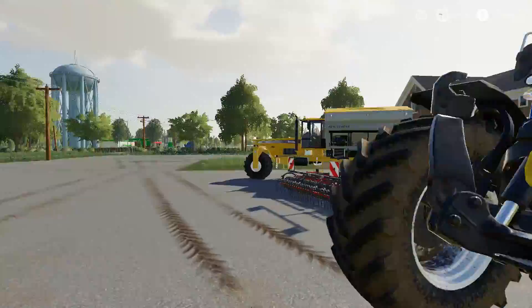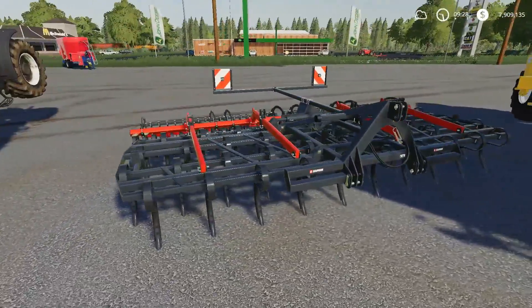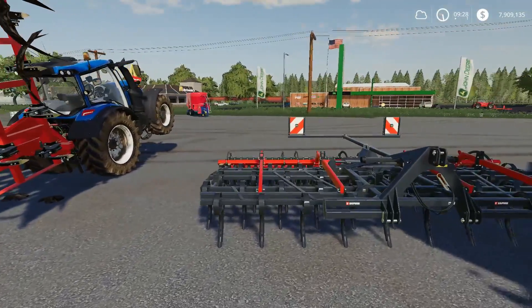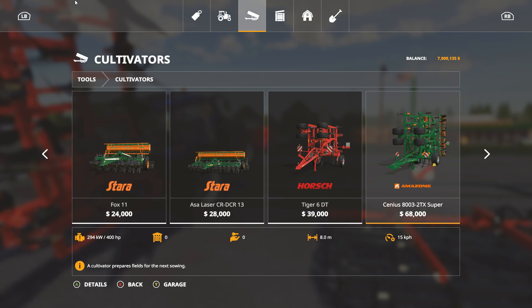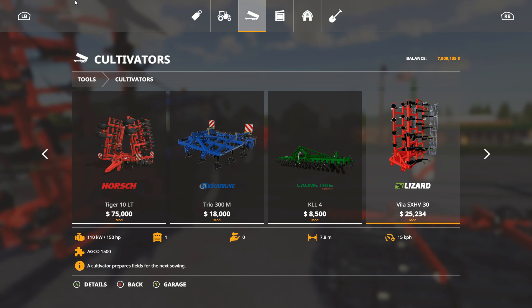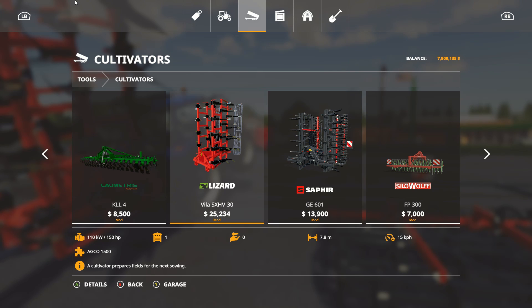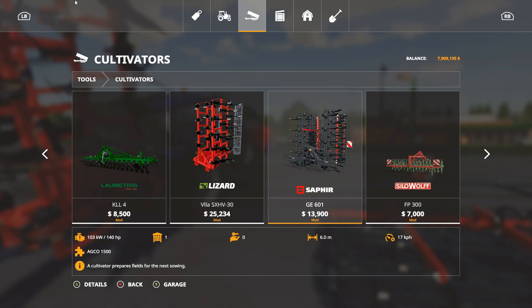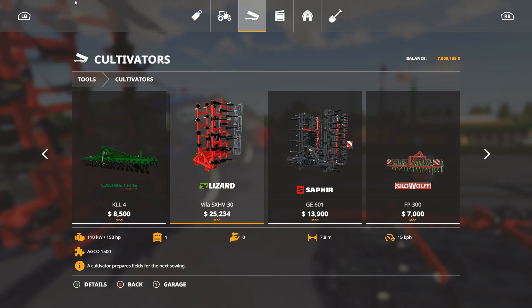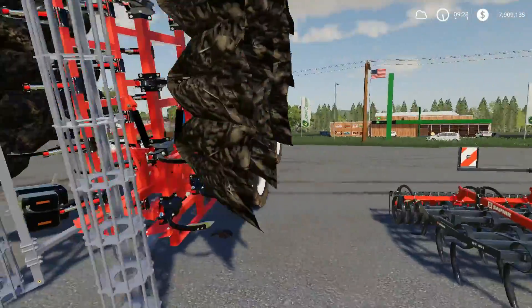For comparison, last week we had the Sapphire — a PC-only mod. The Sapphire 601 is a 6-meter cultivator at $13,000, while the Villa is a 7.8-meter cultivator at $25,000 with no options, as you'd expect from a cultivator. You're paying almost double, but it's a bigger machine. The Sapphire was PC only, but this one here is for everybody on console and PC, which is great.